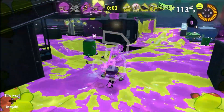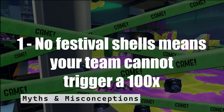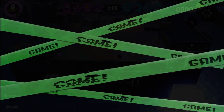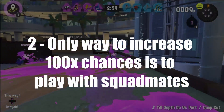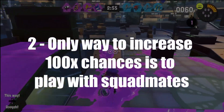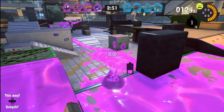Let's move on to some of the myths surrounding multiplier battles. First, if nobody on your team has any festival shells, your team cannot trigger a 100x battle. The other team can still make it 100x, but you can't. Second, the only sure way to increase your chances of a 100x battle is to play with a full squad. That way, when you win a x10 battle, you take 4 festival shells into the next battle as opposed to the one you would take by yourself.